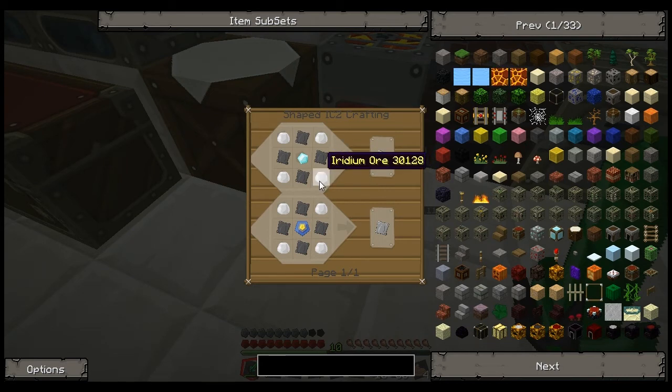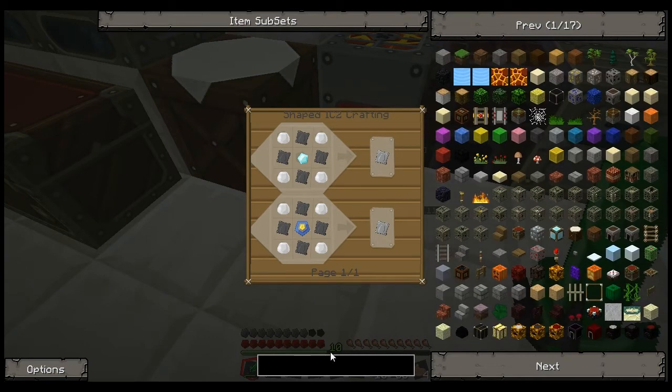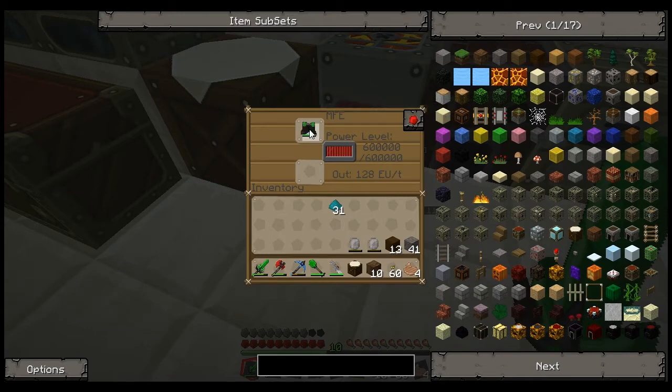You start getting into mass fabrication. It requires these UU matters and you need like seven of them to make one ore - it gets crazy. We may get into that later, but I'm not going to get into it right now.